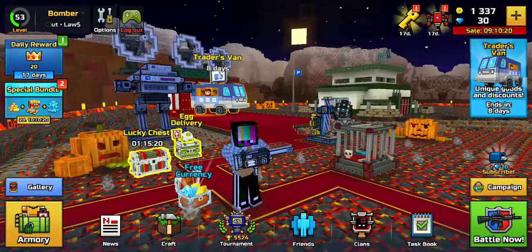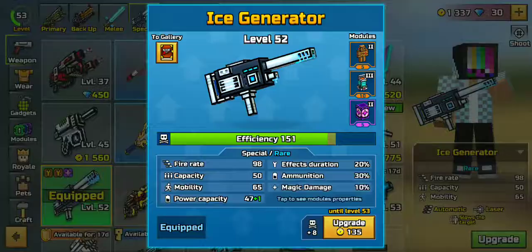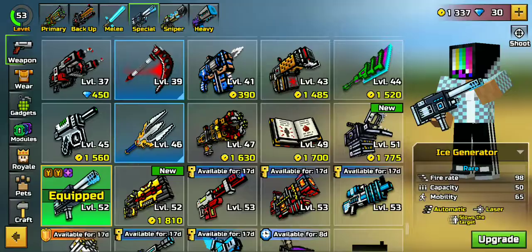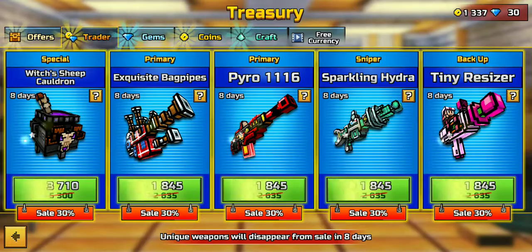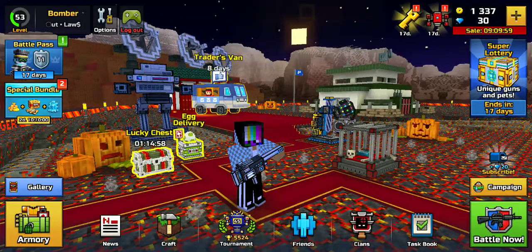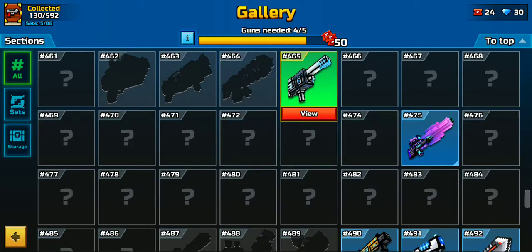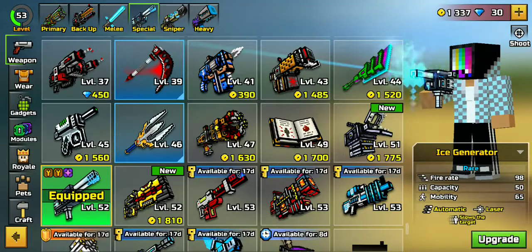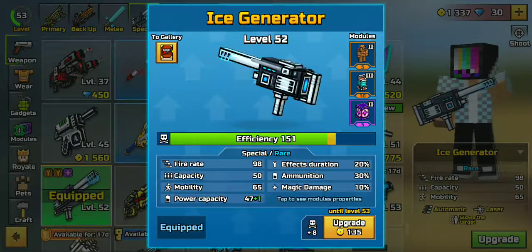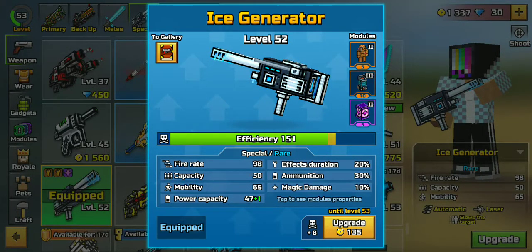Hello everybody and welcome back to another Pixel Gun 3D video. Today we'll be using one of the unique weapons called Ice Generator. Right now you could get this from the trader, or I think it was from the super lottery. Either way, you could get it for 50 tickets because it's a rare item — it's number 465. It's a special category weapon: it's a laser and it slows the target, which is not that bad. These are the modules I'll be using today.